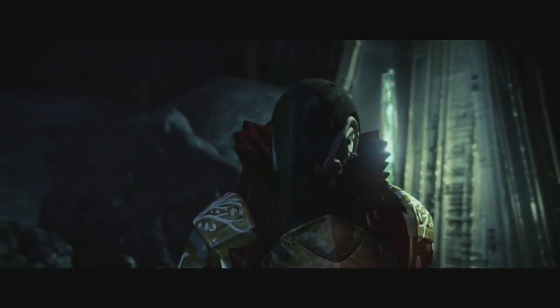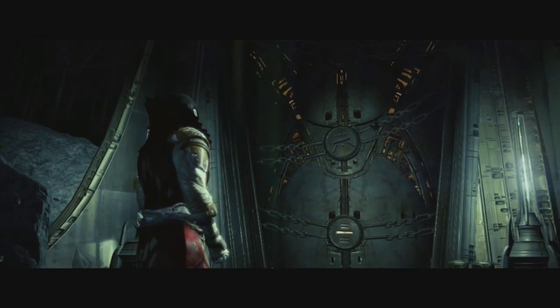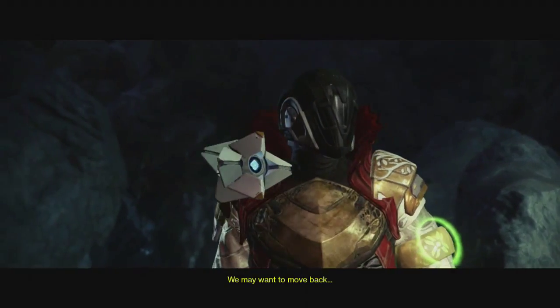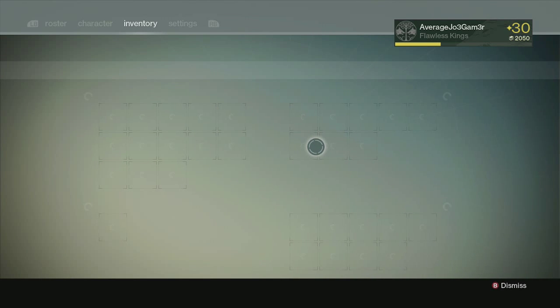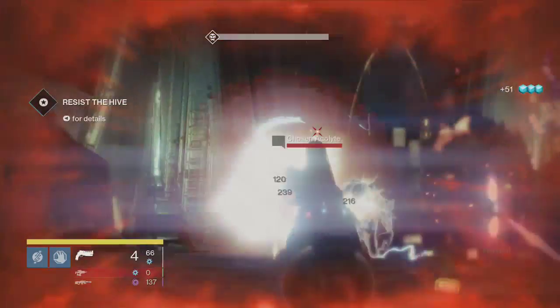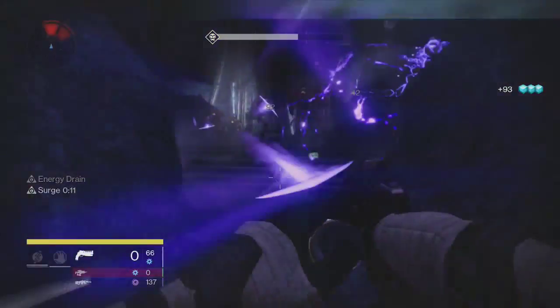The next farming spot is the spot after the cutscene in the Dark Beyond mission on the Moon. Basically, you want to load this mission with a Heroic modifier — you can set it for level 9 or level 20. Play through the mission until you reach the cutscene, and then as soon as it's over, pop a Black Wax Idol and you'll see a ton of Hive enemies pour out of the Temple of Crota. Kill a bunch of enemies, but be careful — do not kill the Hollowed Knight. As long as you don't kill it, you can let the enemies take you out, or switch to a rocket launcher and drop a rocket at your feet to kill yourself, then respawn right at the checkpoint. All of the Hive will pour out of the temple again and you can wash, rinse, repeat.